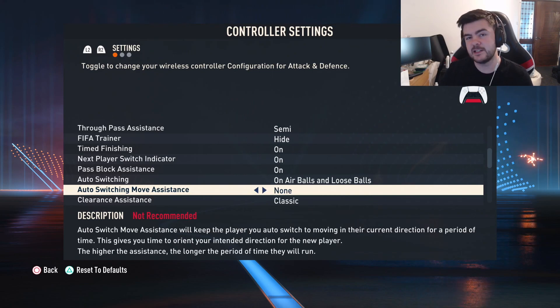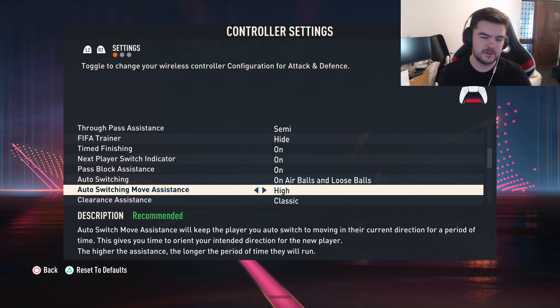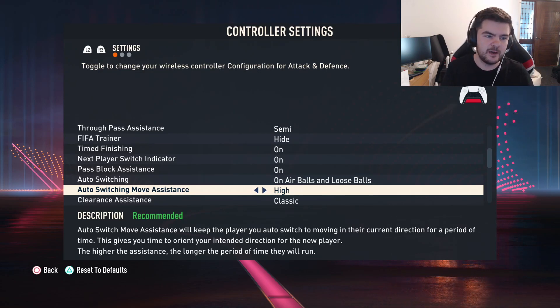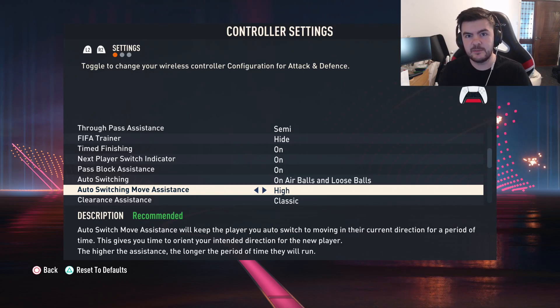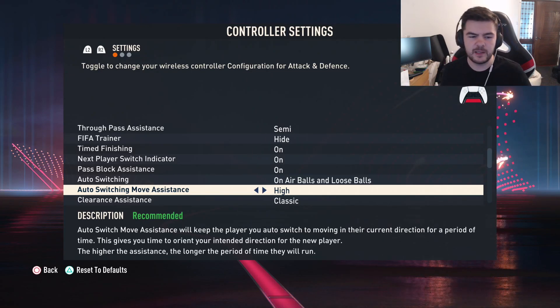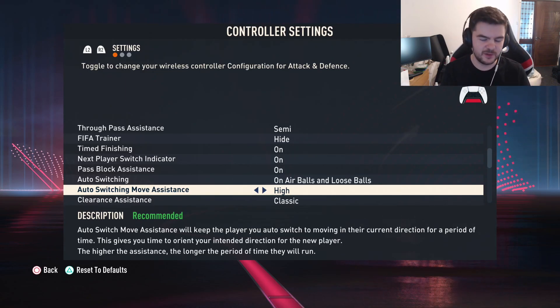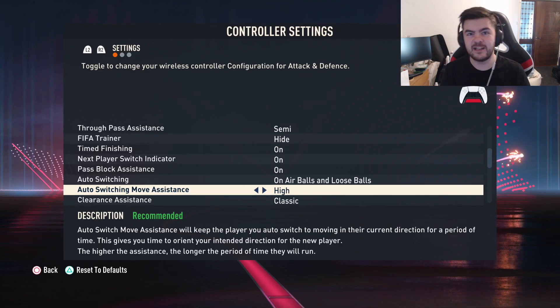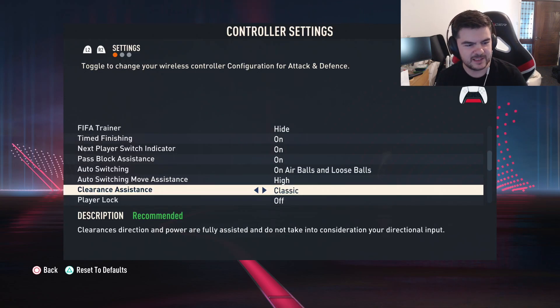Auto move assistance controls how fast you take over a player after switching. I like it on high because sometimes you switch to a player and they're running left, and if you have it on low or none, as soon as you reach them they stand still if you're moving the wrong direction. If he was tracking a through ball, basically it's over because you've dragged the defender the wrong way. High gives a bit more leeway.